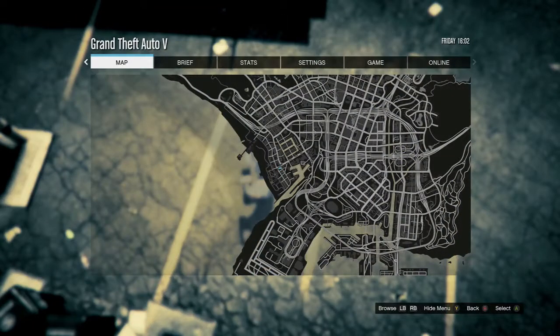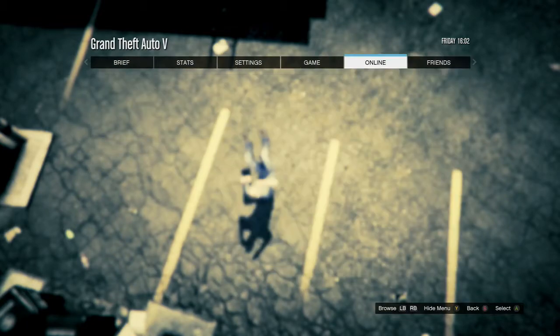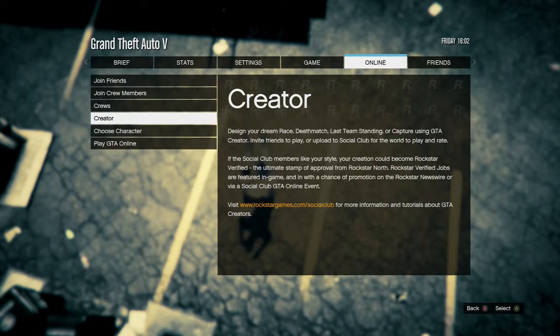You guys want to walk off the ledge and then press start. As you guys see, I got it right here. Now from here you guys are gonna go to creator mode — go to online and then creator mode.